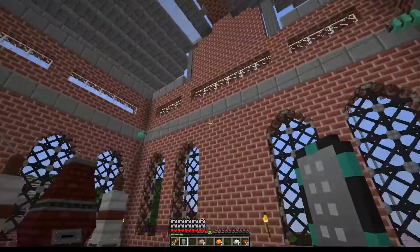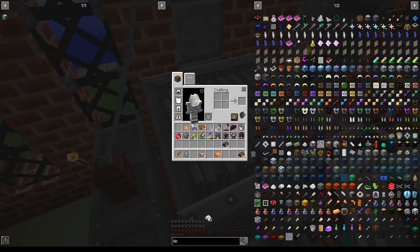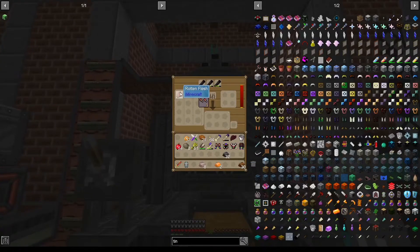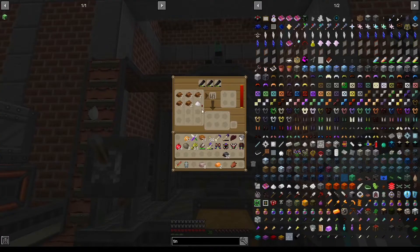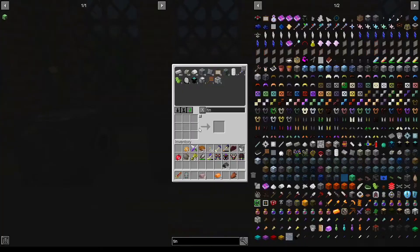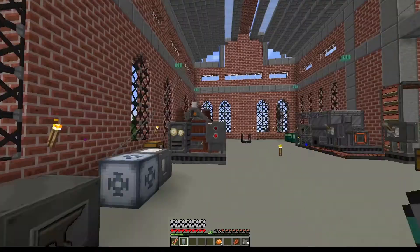Can I simply put our tin ingots in the crusher to get the dust? I think so — perfect. Let's put our copper ingots inside the furnace, and when the tin is ready we can work on it. In the meantime our compressed steel should be ready, and let's put the aluminium in as well.